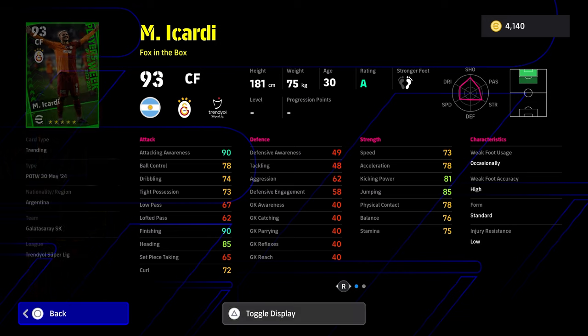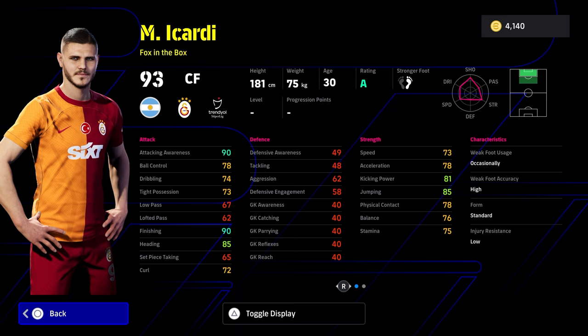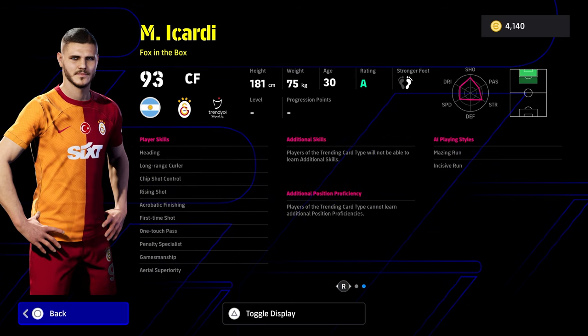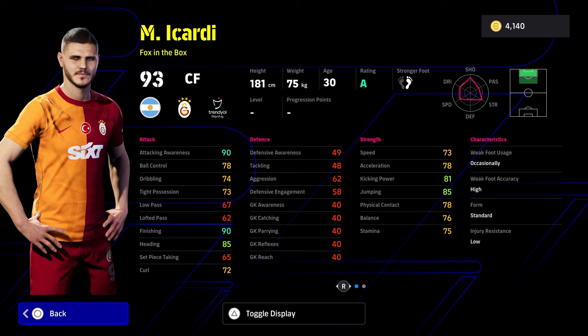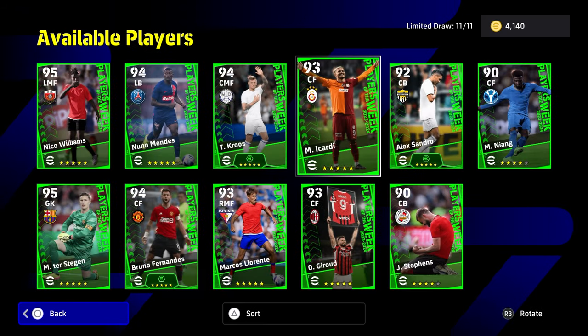Icardi has always been one of those players — yes, he's a fox in the box, and I'm going to be bringing some videos on fox in the box very soon because I think they've changed it up a little bit. He does have good player skills, but I feel at this stage that GP Mbappe... if you're spinning and wasting coins on Icardi with a 1 in 11 chance of getting him, 90 finishing and 90 attacking awareness is good, but the balance at 76 and acceleration at 78 will just not cut it past Division 3, unless you're just playing for pure fun, which most people don't — they just play to win.